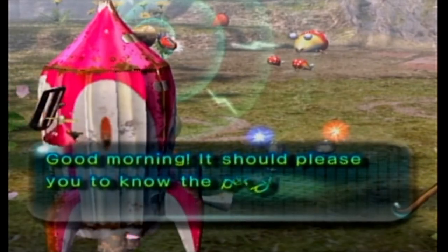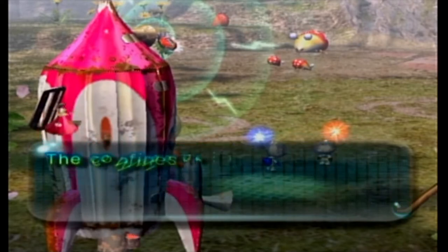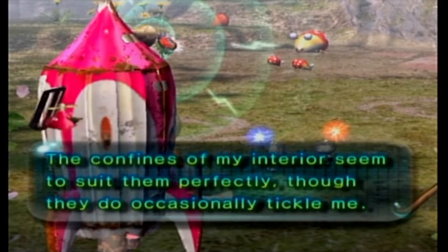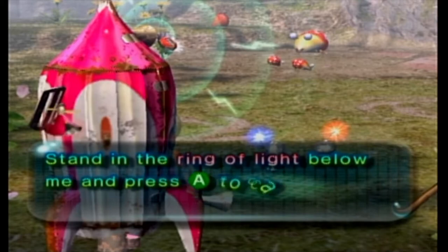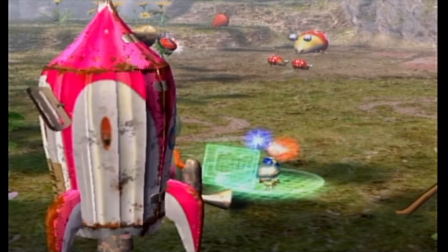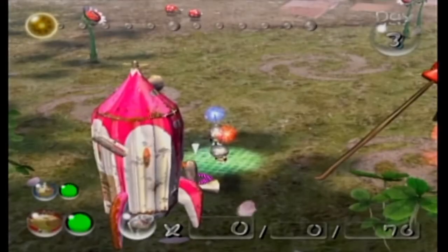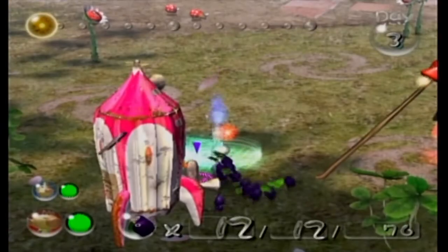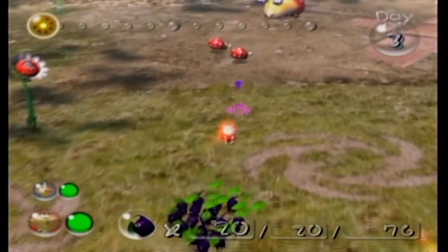Good morning. It should please you to know that the Purple Pikmin are lodged safely in my hull. The confines of my interior seem to suit them perfectly, though they do occasionally tickle me. Stand in the ring of light below me and press A to call the Purple Pikmin out. Give me 20. Come here, my beefy boys. We ride. Louie, you can stay behind.